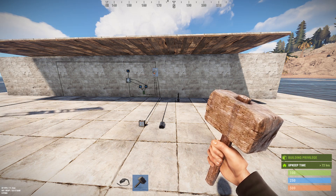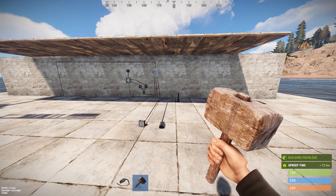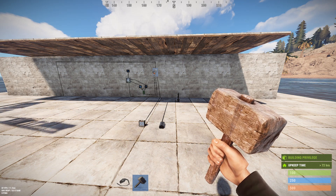Hello everyone, it's Thumper the Rabid Rabbit. It's Thursday, Wipe Day, October 3rd, 2019, and there are a couple of changes to Rust Electricity today.